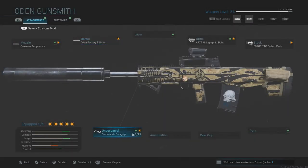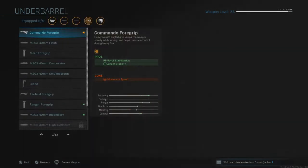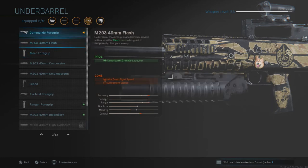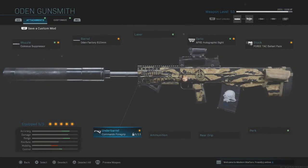Next is the underbarrel, which is the Commando Foregrip. This attachment is very important — it controls the recoil with recoil stabilization and also improves aiming stability. The more of this you have, the better the gun performs at full potential. The damage will always be there and it'll be quick to react in close quarters combat, though not the fastest. It will try its best to keep up with speed in medium to short range combat, so it's important to have this for consistency at medium range.